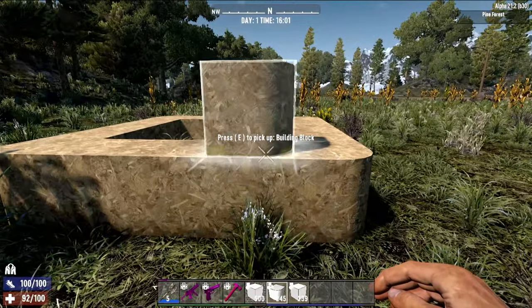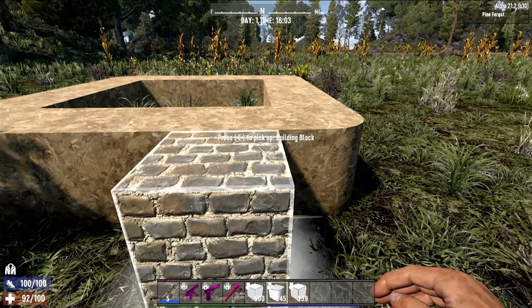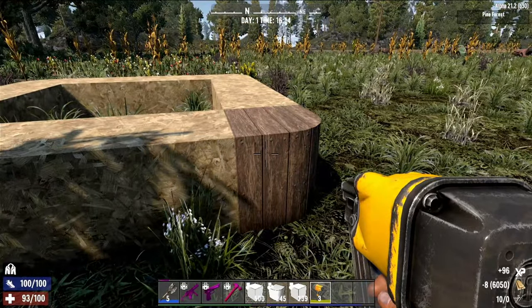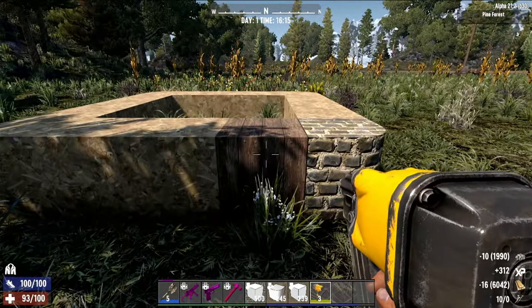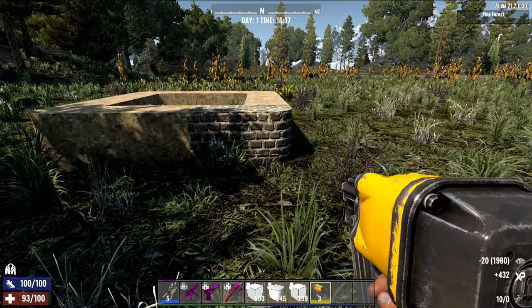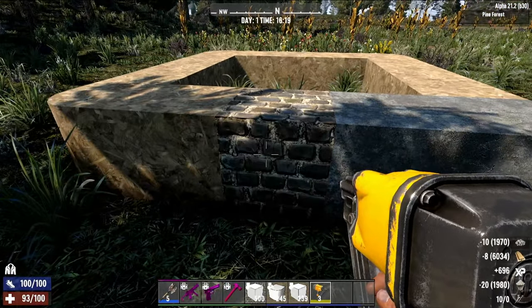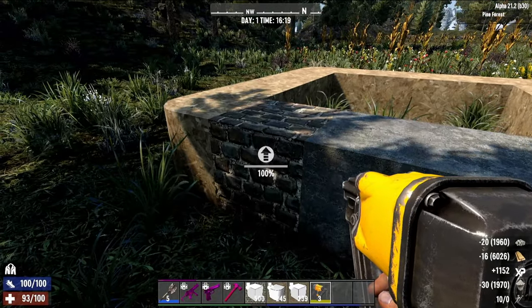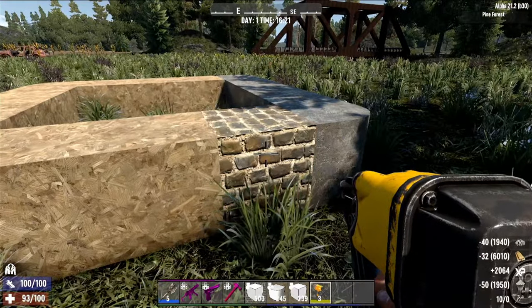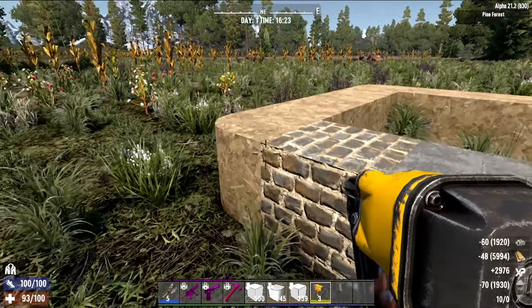This is a very simple design, and then you're going to want to upgrade these, of course. You can go cobblestone for the first horde night if you want, just upgrade these blocks to cobblestone. I'm going to take it up to concrete because we're going to fight a harder horde — I've already fought a day 21 horde with this. Cobblestone would probably be just fine for the day 7 horde, or whatever you're playing on.